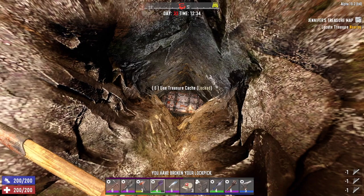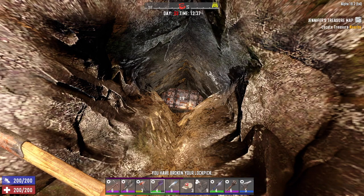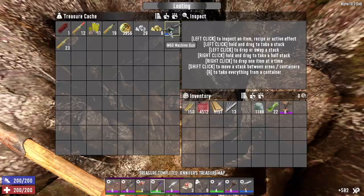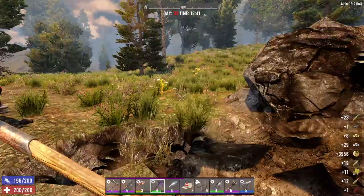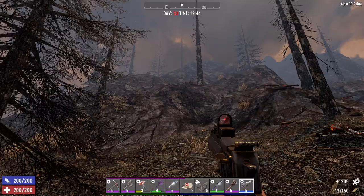Maybe we should have put a point into Lockpicking - we'll do that tomorrow if we survive the horde tonight, because I'm wasting a whole bunch of lockpicks here. There we go - oh look at all this stuff! Level 5 M60, I think we're going to use that tonight, and we got another rocket frag, that's nice. I brought this Vulture with me - might as well use it.